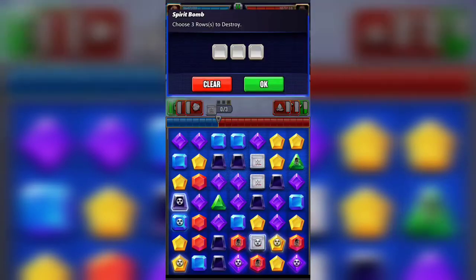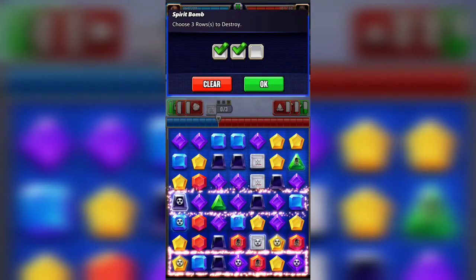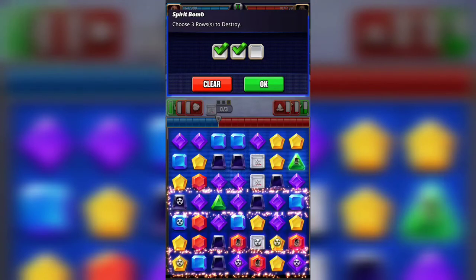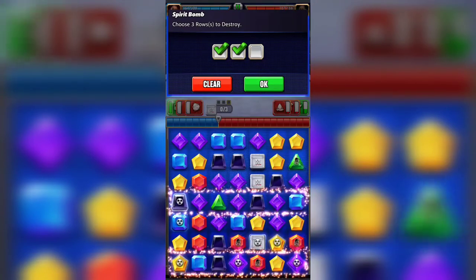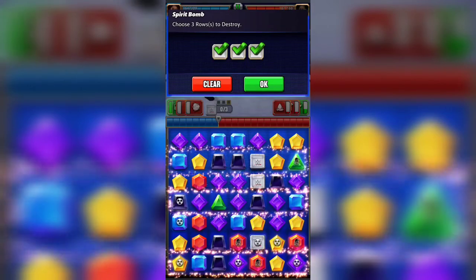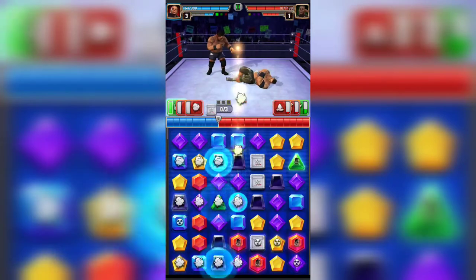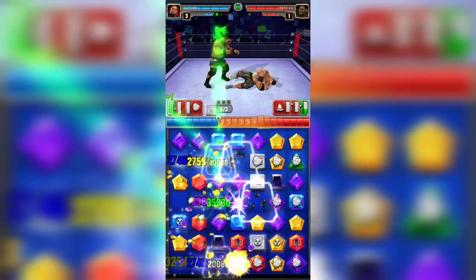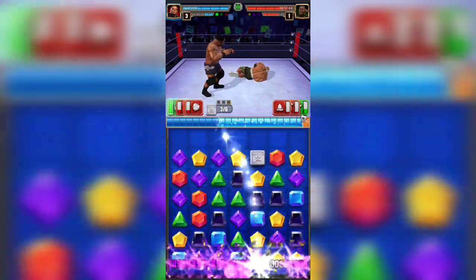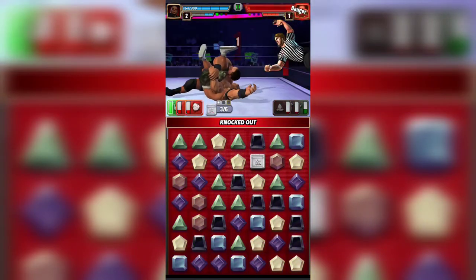Let's see — we go here, we're gonna clip a lot of these blasts. We can go here for that one, and that's gonna set off all those blasts. Might as well go up here for some extra damage. Got a bit of a cascade there and we take down his whole health.